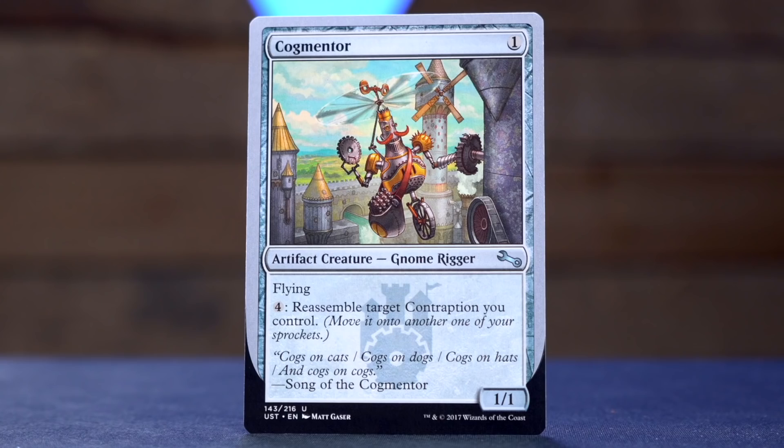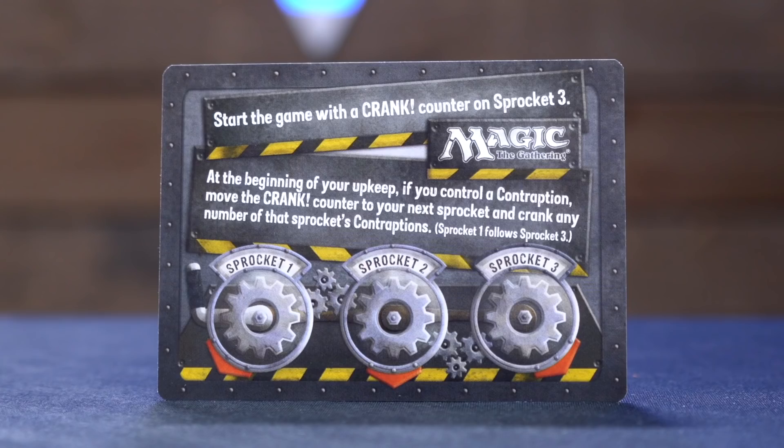Cogmentor — a single mana for an artifact creature, gnome rigger. It's a one-one with flying, and for four mana, reassemble target contraption you control: move it to another one of your sprockets. I don't have the time or frankly the memory to explain how contraptions work entirely, but certain cards would make contraptions and you had a different deck where they lived. You would assemble one — put it into a special contraption zone — and then every upkeep the sprocket would move, and when the sprocket moved onto a contraption it would do a thing. Not only can this one assemble a contraption, this can reassemble one, so if you don't like where it's placed, you can move it.